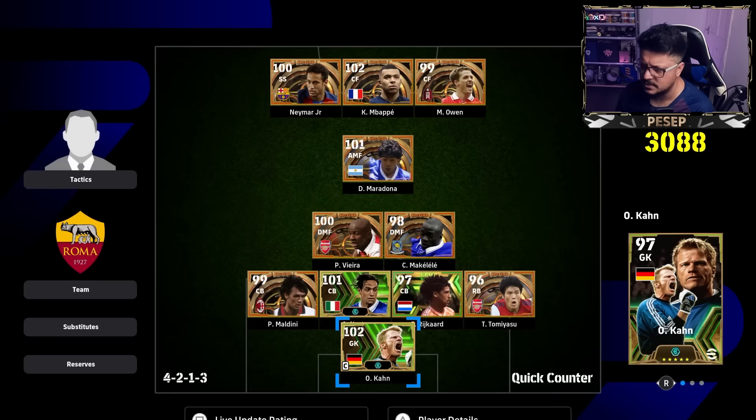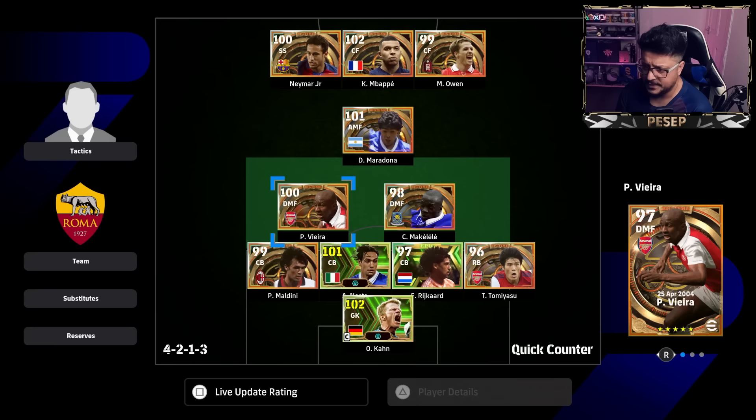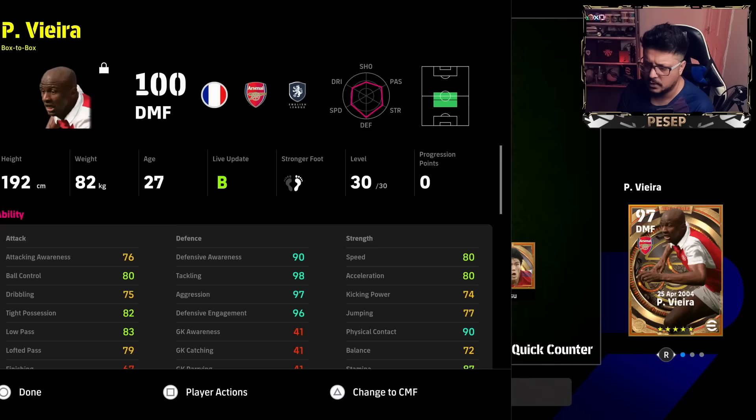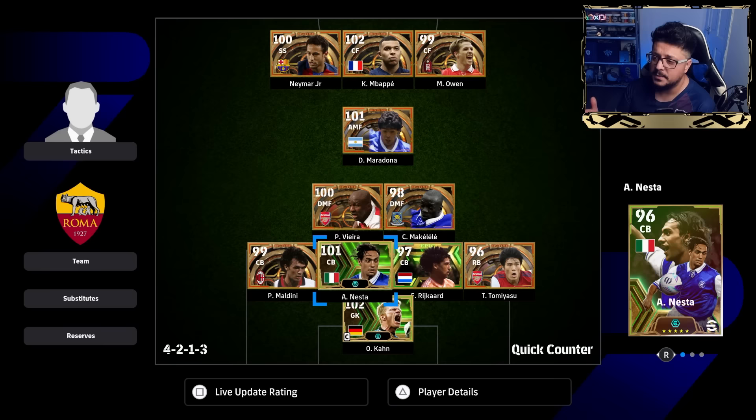There are two main formations for quick counter. First, use the base formation — on console you pick something like this for quick counter and then customize it. You click and move, then use triangle to change position. The system basically means you attack with three or four and defend with six or seven. You have to become good at being ready to counter with two or three players — that's the idea of the system. Most people use this very defensive system in a long ball counter and it's a nightmare to break.